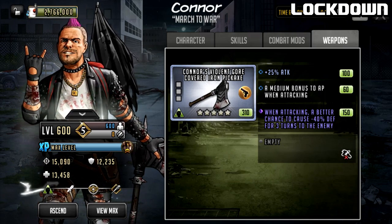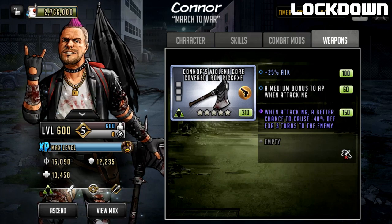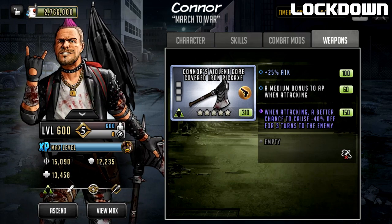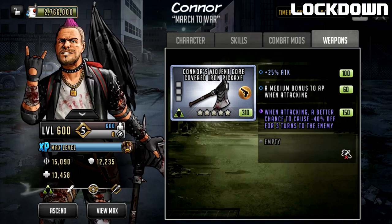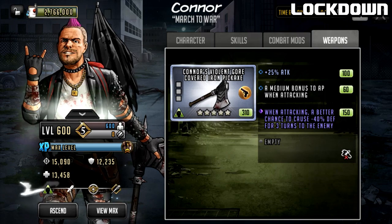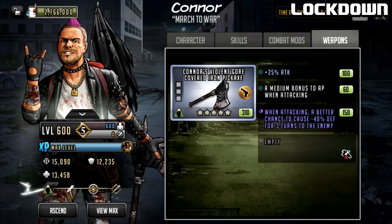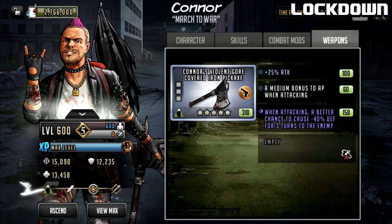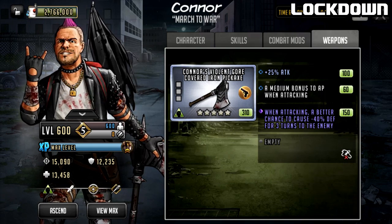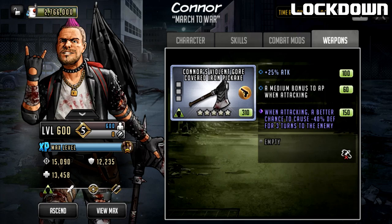Connor has an attached weapon: Connor's Violent Gore-Covered Iron Pickaxe. It has 25 attack base, a medium bonus to AP when attacking, and in the third slot when attacking, a better chance to cause minus 40 defense for three turns to the enemy. It's a five-star weapon and more of a visual thing - the base weapon isn't that great. Thinking about the kit, you don't actually need a third slot for defense reduction because his passive already does that for you. You could put stun on attack in that third slot and he'd still be effectively windowless.